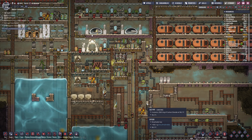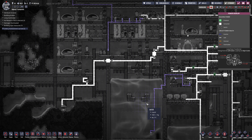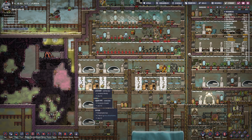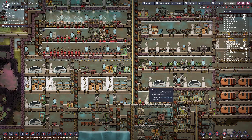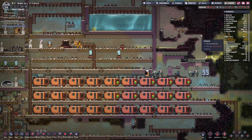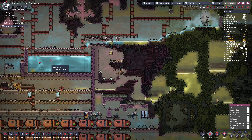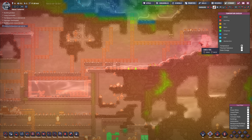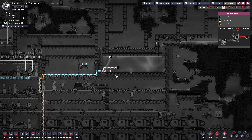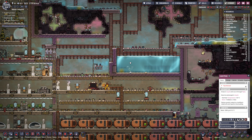Should I attempt to rewire this? Usually what I do is build a corridor that the dupes don't go into, way off to the side, and then from there I just branch off. We got lots of water - 80-degree water. I think I'm going to turn this pipe off. We don't want this hot water coming out of here anymore.